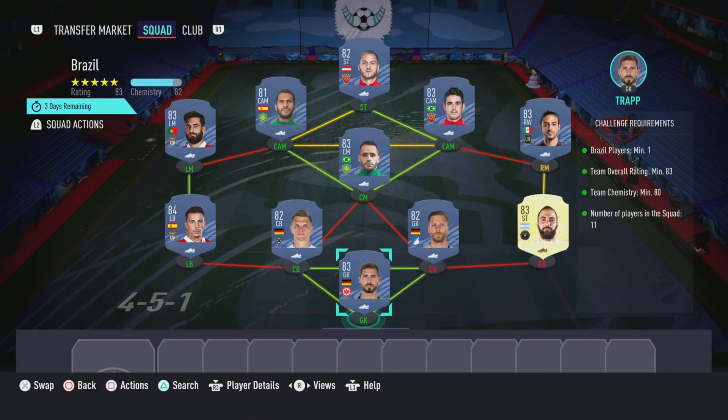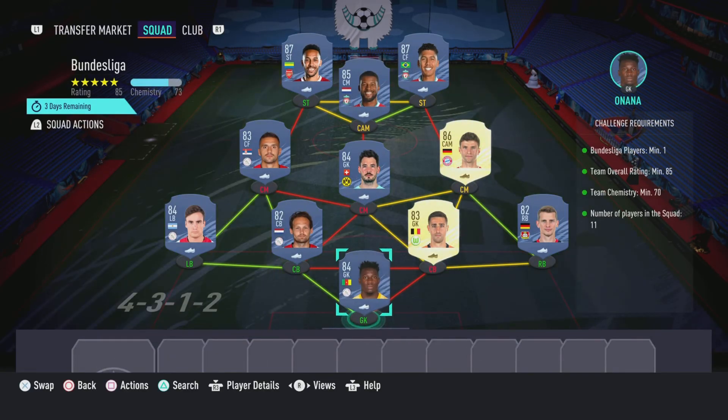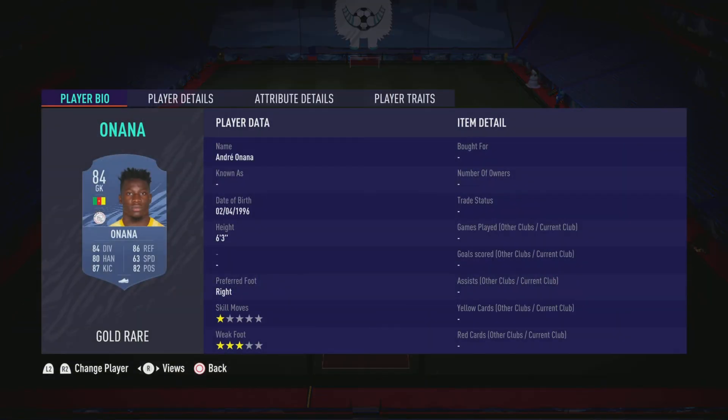That is the Brazil section completed. Now moving on to the Bundesliga section — like I said before, this is going to cost 172,000 coins to complete, no loyalty is required. Even though the right center back and right center mid do have loyalty, it does not affect this SBC whatsoever. Here are the players I used.